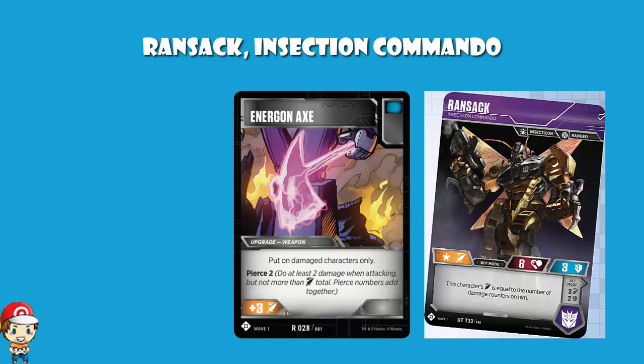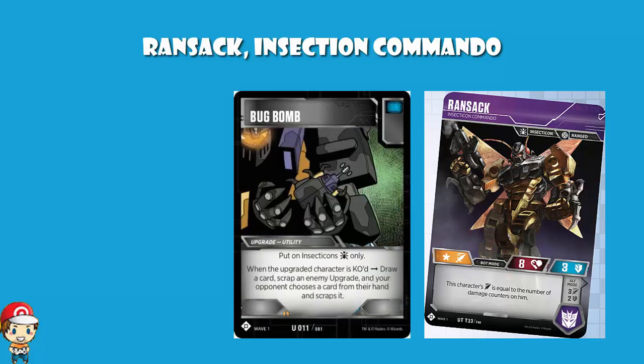I should probably give a quick shoutout to Bug Bomb, another Insecticon-only card. It is an upgrade utility card. If it's KO'd, you draw a card and scrap an enemy upgrade, and your opponent scraps a card of their choice from their hand. So if you've got these Insecticons like Ransack that are about to be KO'd, especially if you've just got your big counterattack off, maybe you attach this. Really quite nice disruption.